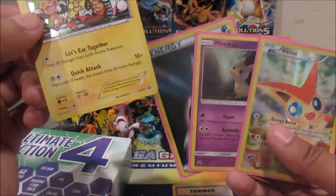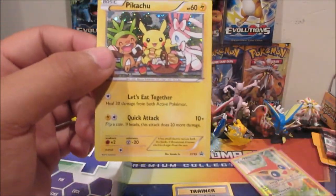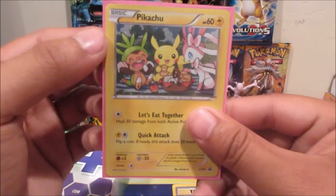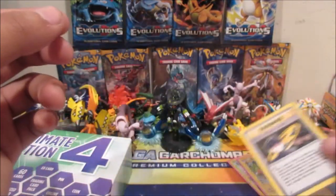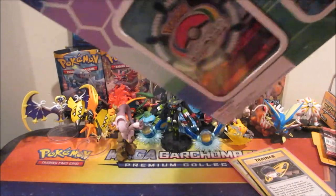We only got one holographic from this second pack, but the first one had three holographic cards — pretty surprising to see in one of these repackaged products. The holographic Pikachu is really nice, and we also got that old-school Minion of Team Rocket, which is really cool. Let's set those aside and crack open the Ultimate Collection 4.